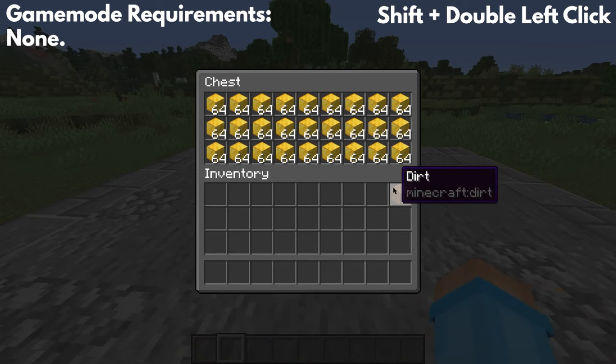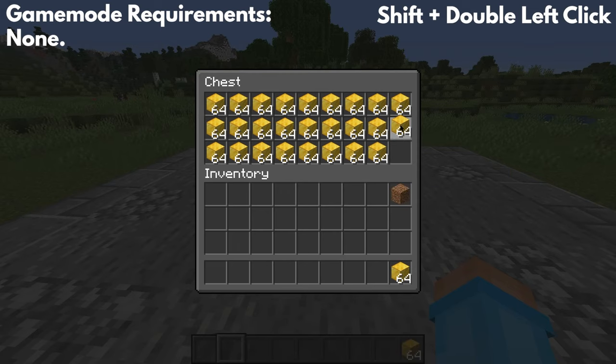This is maybe slightly more useful, but if you have a double chest and you want to pull out as many items as possible, then just go ahead and do this.